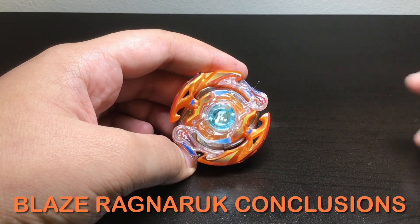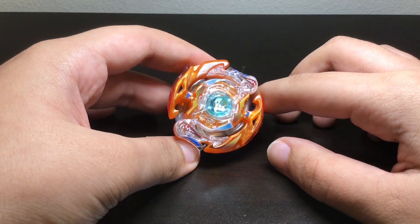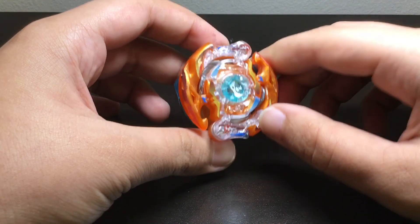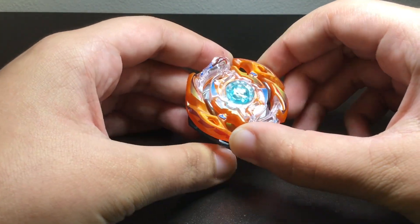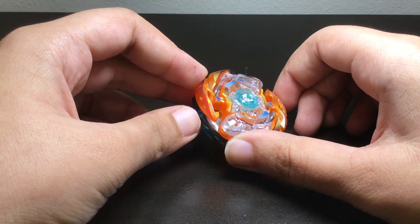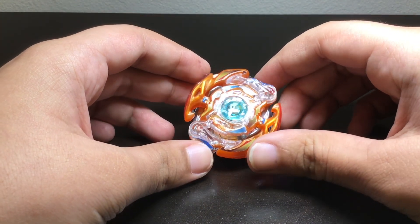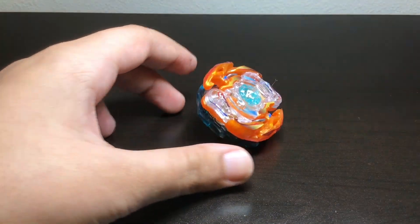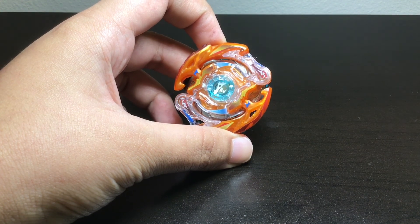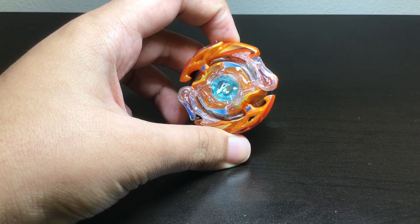Final thoughts on this bay: the fact that it's super light really did show, because Legend Spriggan was able to keep the center from it and Rantaro wasn't able to push Legend Spriggan out of the center. Although it does have pretty good teeth, against bays with super good teeth like Cogknight it'll definitely burst a couple of times. We never really got a chance to see its true stamina, because it barely won against Legend Spriggan. And then against Cogknight they were clashing pretty intensely — pretty even. I never got to see its true power or stamina. Because it's lightweight, it's going to be tossed around pretty easily, and these were right spin opponents so it had it the hard way.